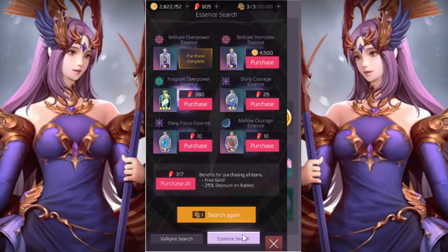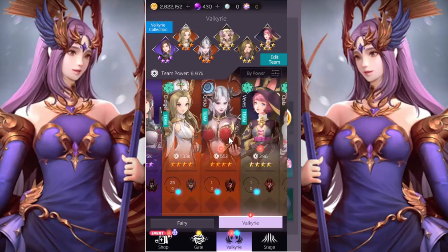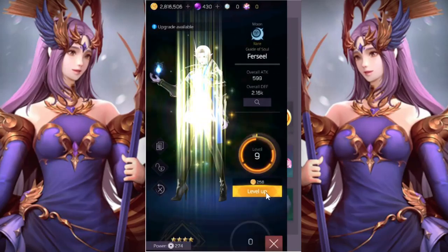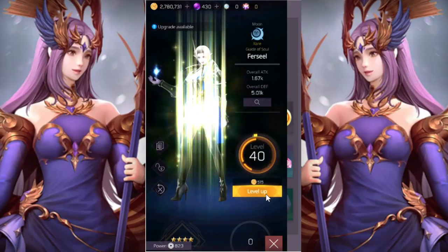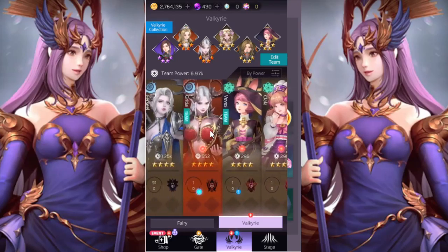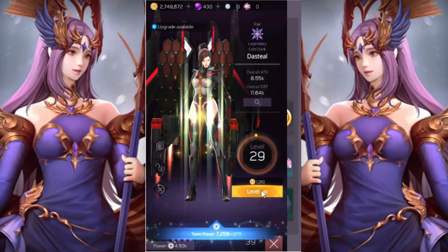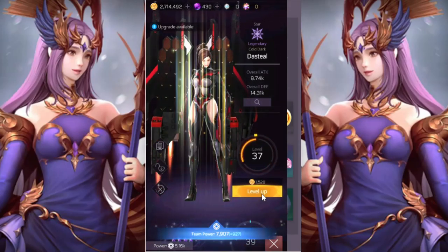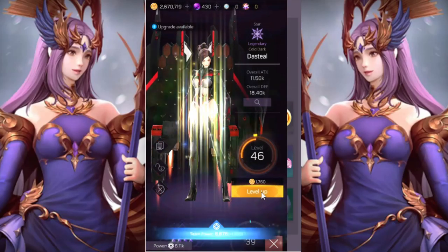Those are essences you need to upgrade your Valkyries. If you go to the Valkyries section you can see all of them — I have some that need to be leveled up. I'm going to level some up to max. This one goes all the way to 51. Usually I've been leaving the top Valkyries around level 25, but I must not have had enough gold for them before. You use gold to level them up — so let's get this one to level 52.